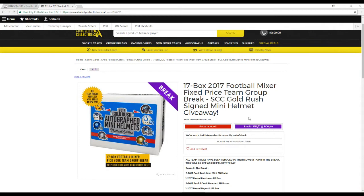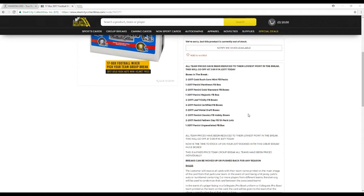The boxes in this break: 2x17 Gold Rush Gem Impacts, 1x17 Pantheon, 2x17 Gold Standard, 1x17 Majestic, 2x17 Trinity, 2x17 Certified, 2x17 Leaf Metal, 2x17 Classic, 2x17 Father's Day 10-pack — lots of 20 packs in there — and 1x17 Unparalleled.